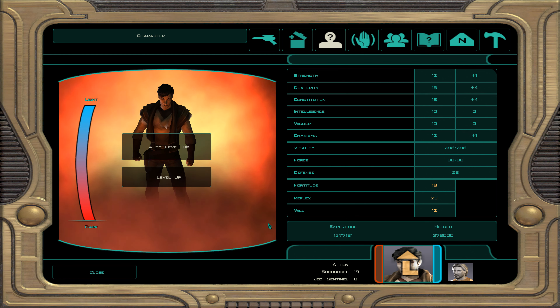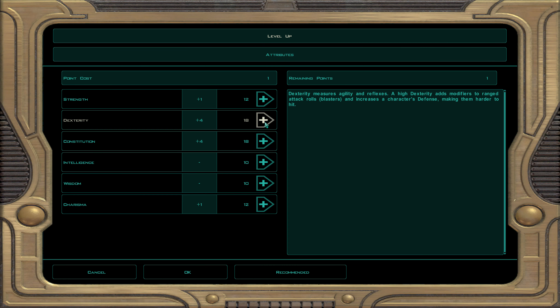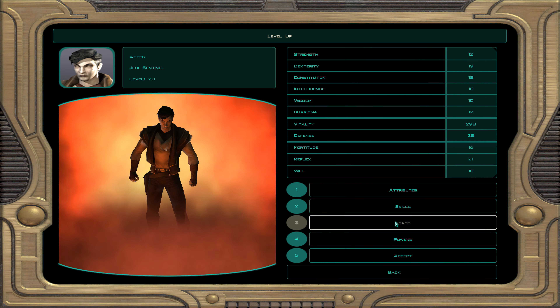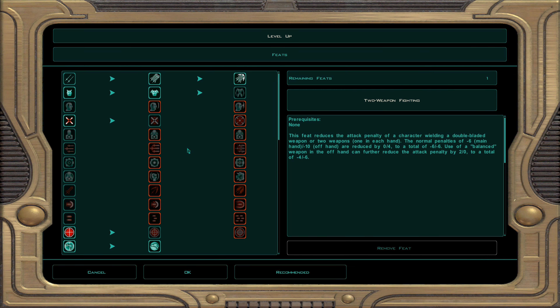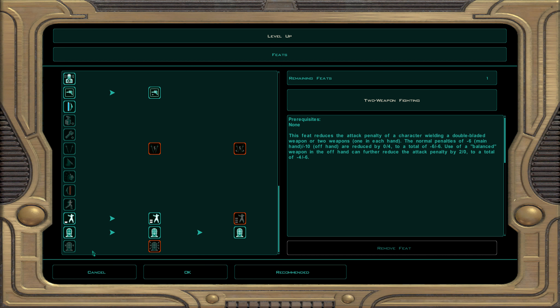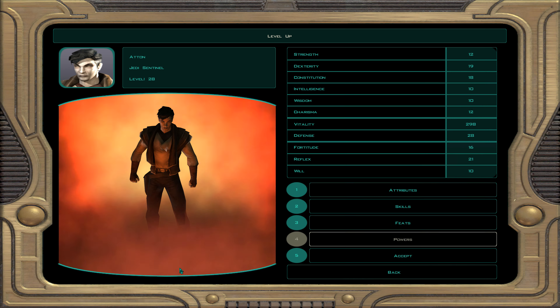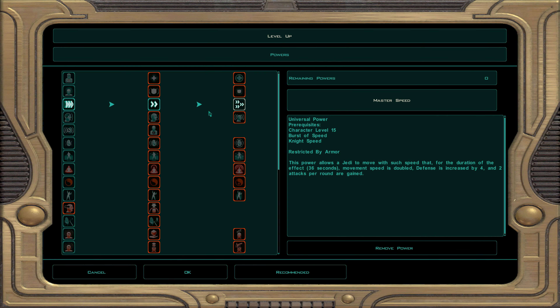At character level 28, every multiple of 4 gives a free attribute point — dexterity from here on out. Skills: demolition, awareness, and security. For feats: precise shot 4 — plus six ranged weapon damage in each hand, and foes attempting to deflect blaster bolts take a minus eight penalty. We also take master speed: 2 extra attacks per round, plus four defense, double movement speed.